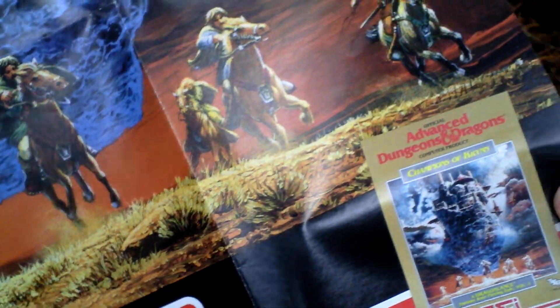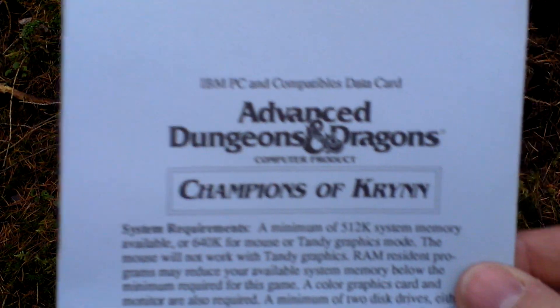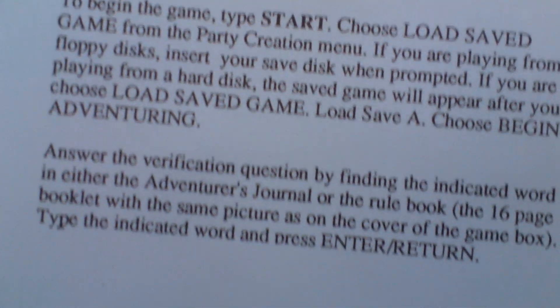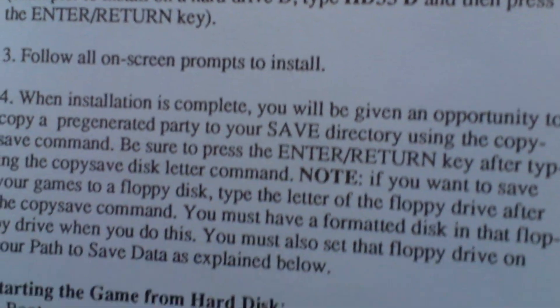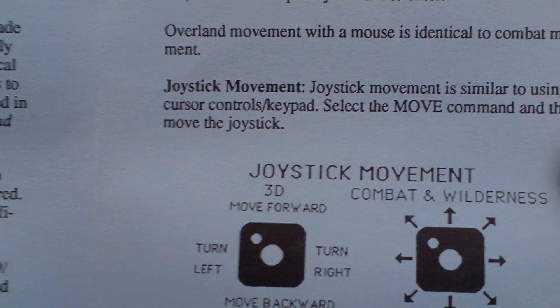It's just the big front cover — a very nice poster. Next we have the data card with info about installing the game, troubleshooting, controls, and basic tips for playing the game. Here are the controls — usual stuff.